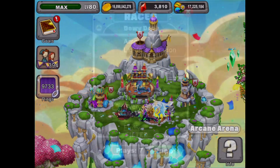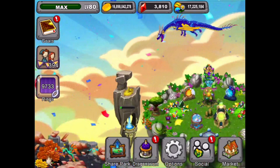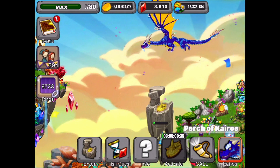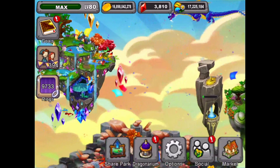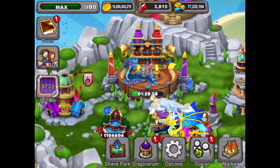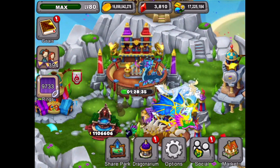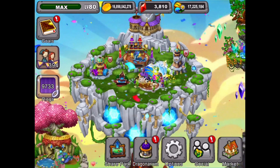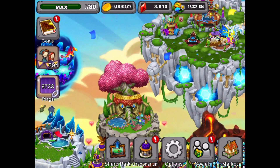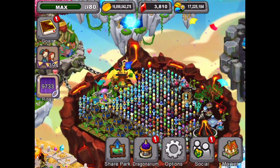We got a few more races left and we'll do those a bit later. One last thing to keep in mind: when Kairos becomes active — which isn't for another three days in our park — when he becomes active, make sure you have the parade or the arcade arena going because he does speed up the arcade arena. Okay, so that wraps it up for today. Thanks for watching — I hope you enjoyed this video. Please leave a thumbs up if you did and don't forget to subscribe for more videos from the Veil, and we will see you next time.